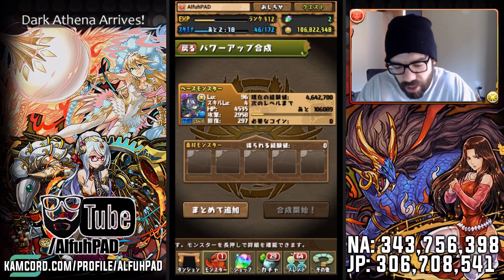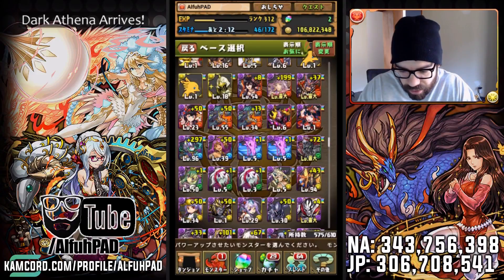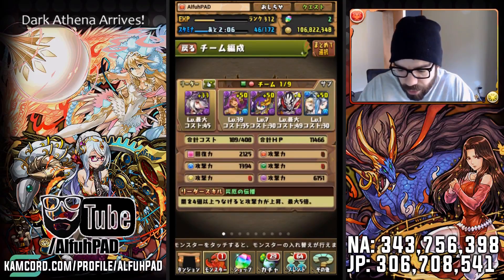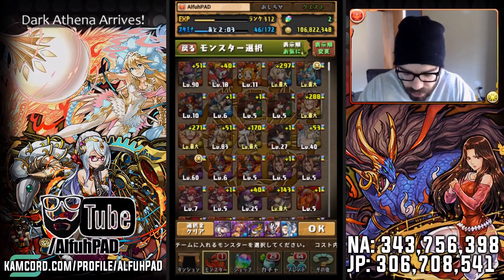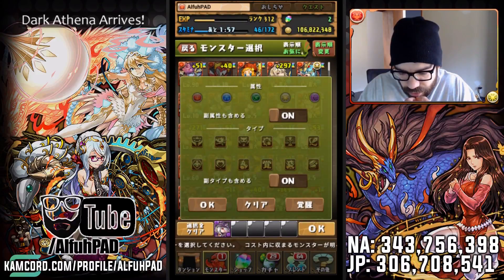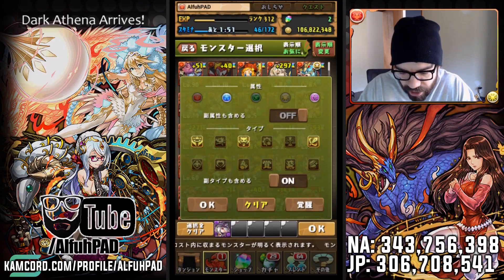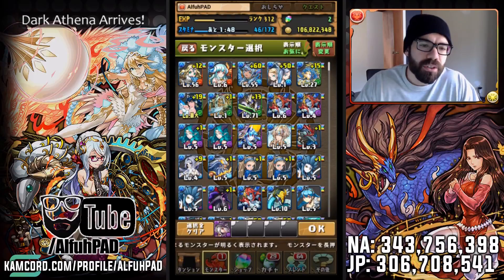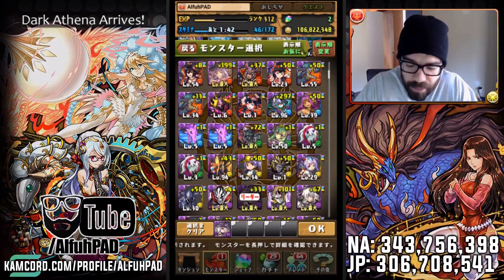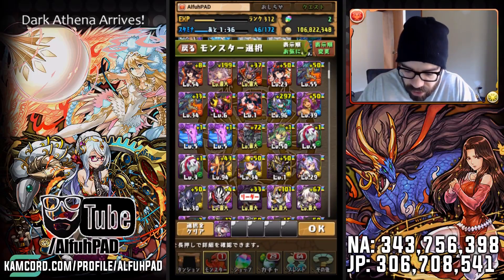So now we've got a pretty competent card. Basically, the way we want to build this team — I put in some subs already, but let's clear them out. Let's filter God, Devil, Attacker, Water, Dark, No Sub Attribute. So these are the options we're looking at. Obviously Dark is the best. Dark with TPA is better. And Dark with TPA and two Skill Bind Resists are going to be the top of what you're looking for.